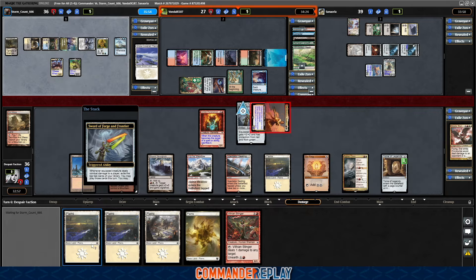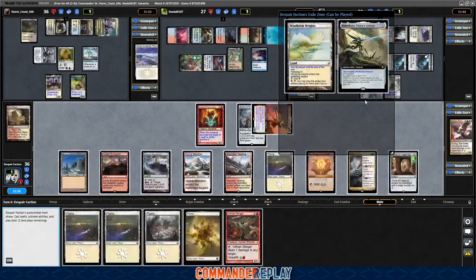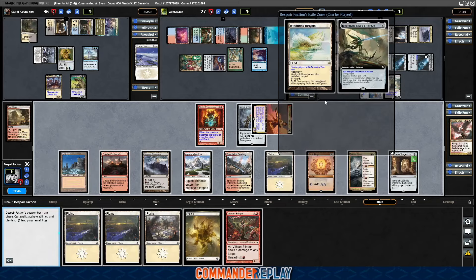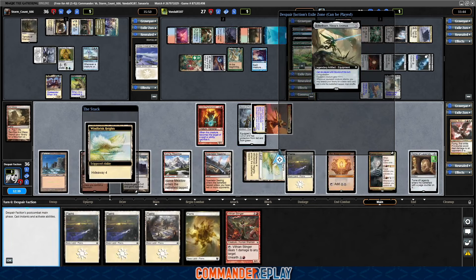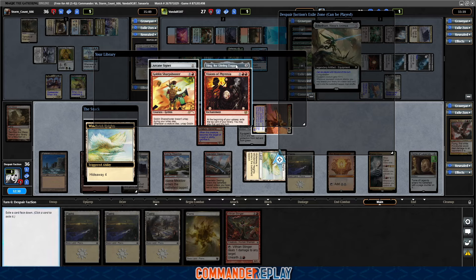Forge and Frontier — what do we get? Plummets down to 27. Land and Bitterthorn. Oops — left a Windbrist Kite in the deck by accident. It's gonna be not the easiest to actually use this hideaway, but Sting the Glinting Dagger is fun, we'll do that one.